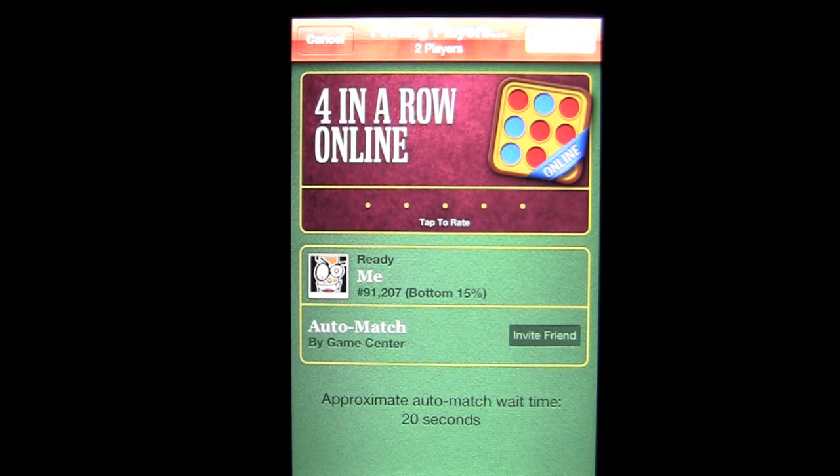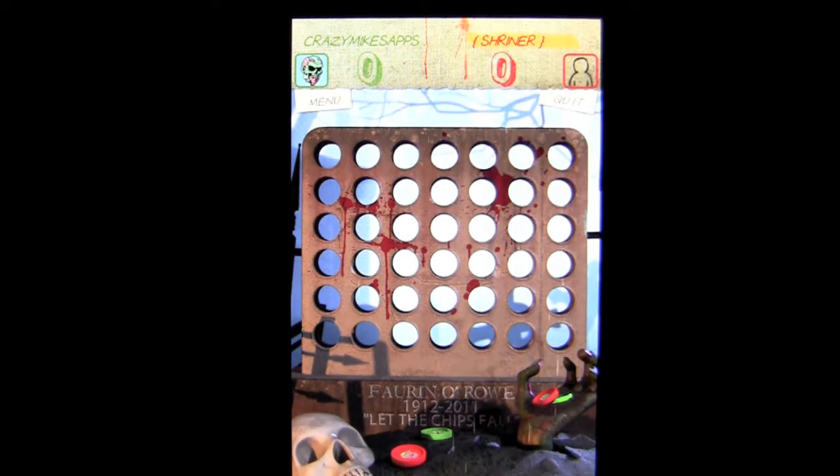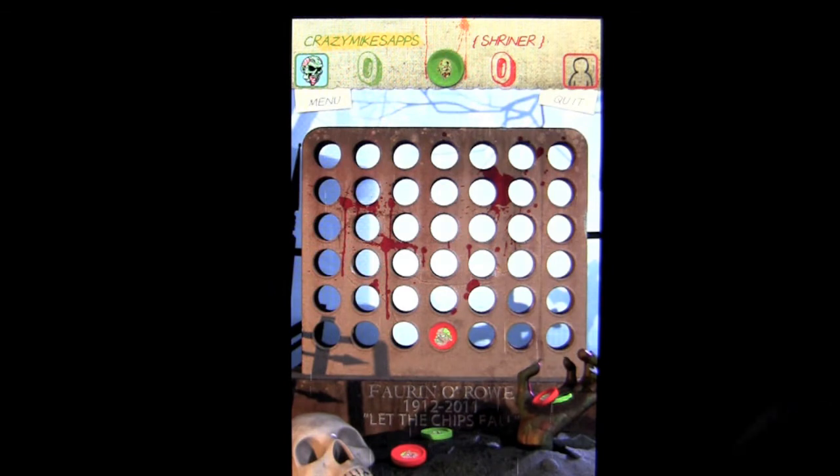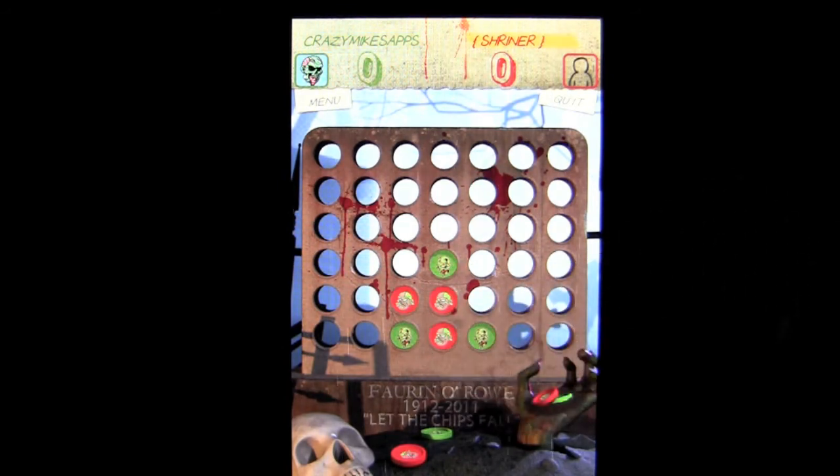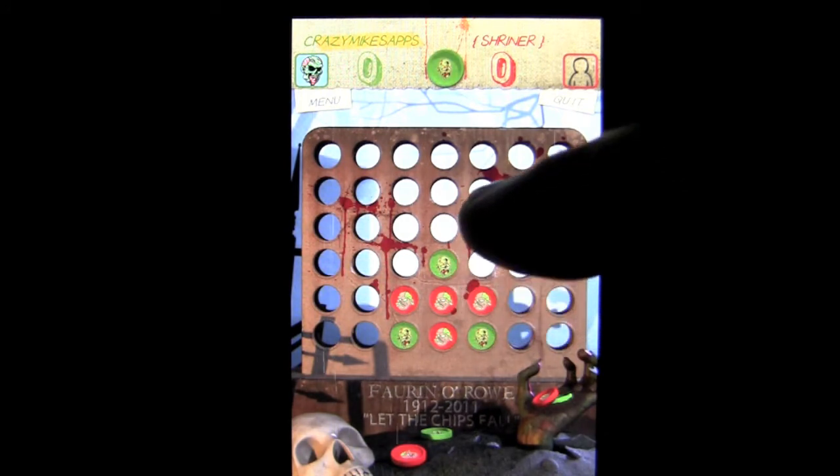Once it matches up, the game board will pop up, and it's just like the game board when you're playing against the AI. Most of the time it's been very quick in finding me an opponent to play against. Sometimes you have to wait until Apple finds you a person to play against, but once they do, you're in the game. So now we are playing against Shriner. You can see we're playing on a different game board. I have my zombie icon up there and I am green where Shriner is red. This is online play — I'm playing against some unknown person.